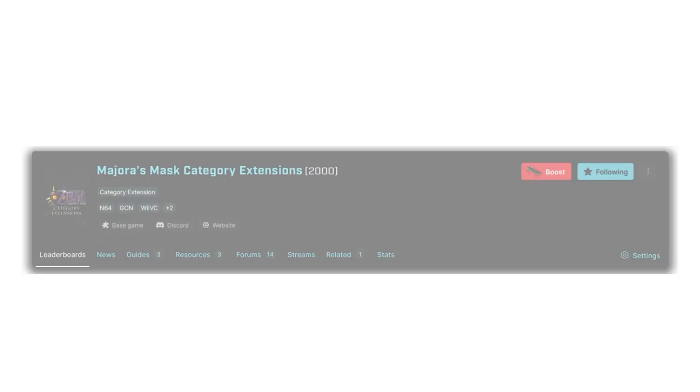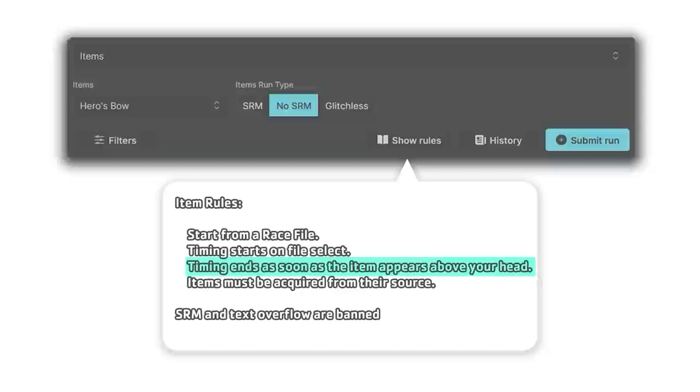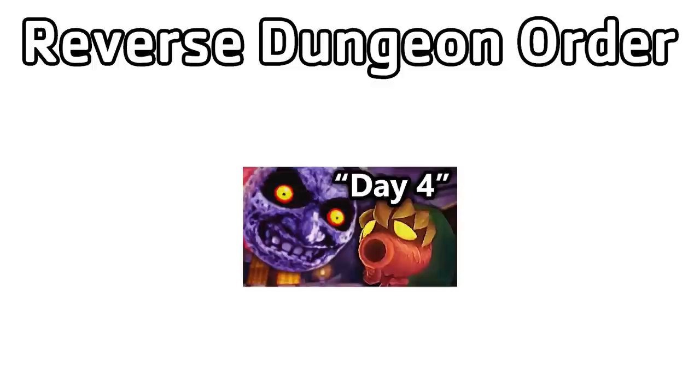The Majora's Mask category extension board has a long history in Zelda speedrunning, containing over a hundred different speedruns that don't quite make the cut for the main leaderboards. This board contains a ton of unique speedruns, such as item RTAs, where you attempt to get a certain item as quickly as possible. It also contains some much more challenging and strangely restrictive categories, such as Reverse Dungeon Order, a speedrun we've covered on this channel before. However, the speedrun we're talking about today is one you've probably never even heard of.